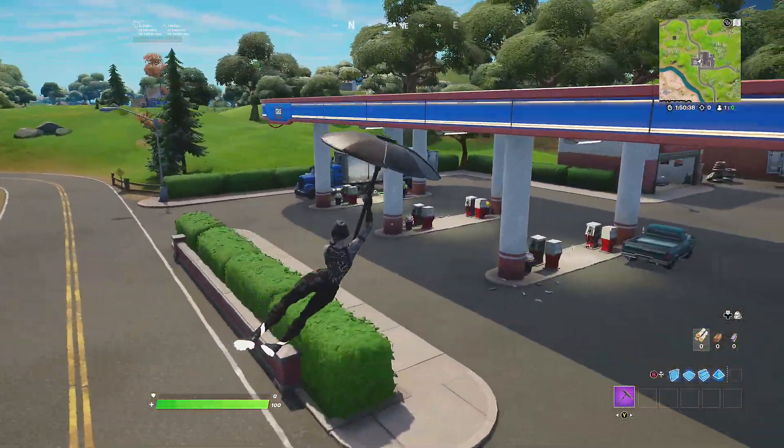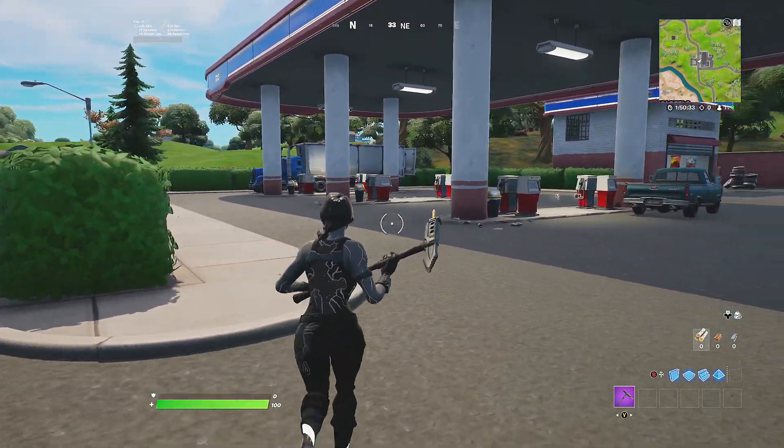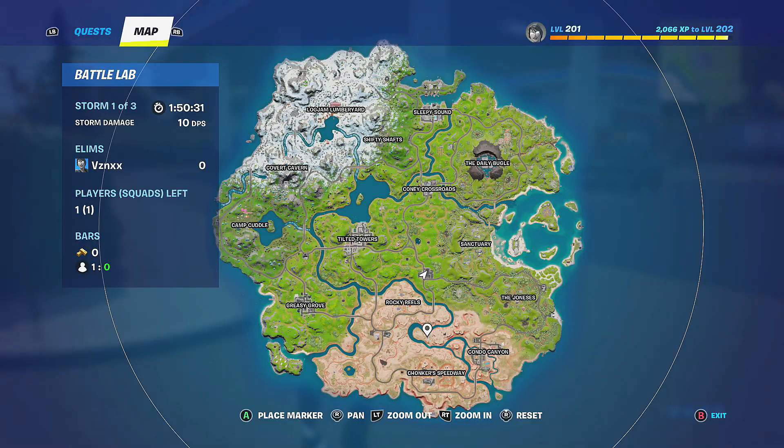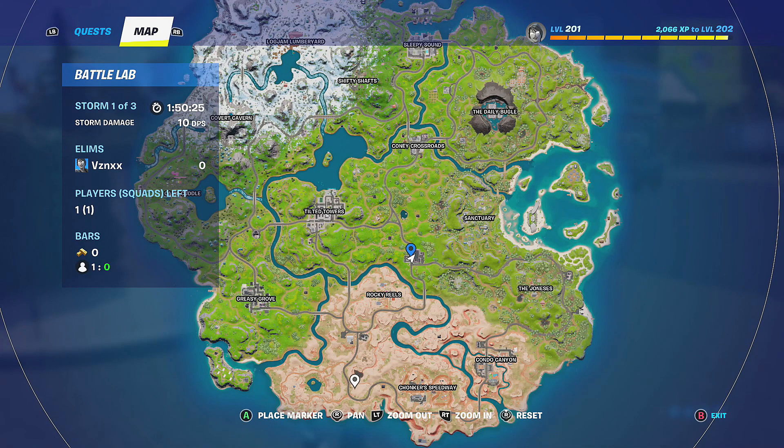The biggest gas station inside of Fortnite is this one right here. As you can see, there are a lot of gas pumps — 16 in total, which is pretty crazy. To get to this location, it's right next to Rocky Reels. Let's zoom in a bit so you can see where I am.